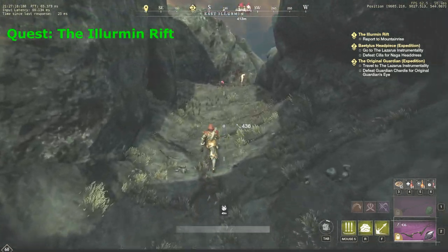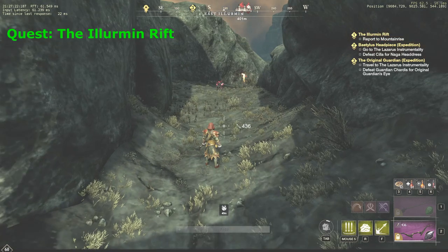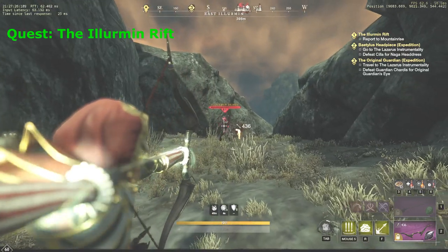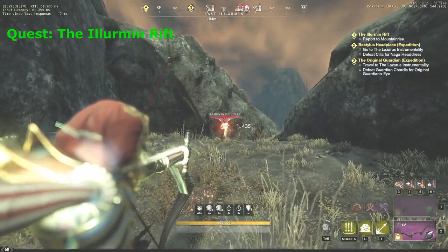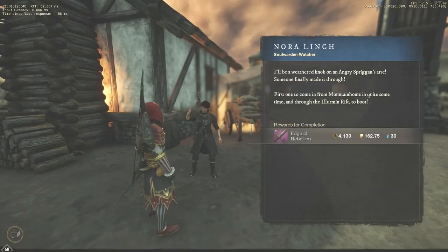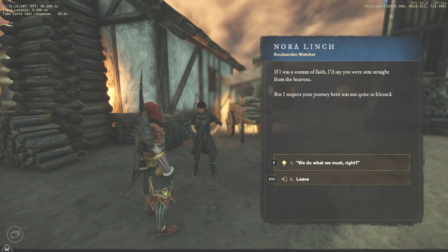Now you have to leave the location and travel to Mountain Rise, but do not make a mistake that I made — do not use Recall to Inn. Prior to that, you have to reach the new quest mark on your map, and only after your objective changes to 'Report to Mountain Rise', then you can use Recall to Inn or just run back to the outpost. When you return back to Mountain Rise, talk to Nora Lynch, complete the first quest, and take the next one.